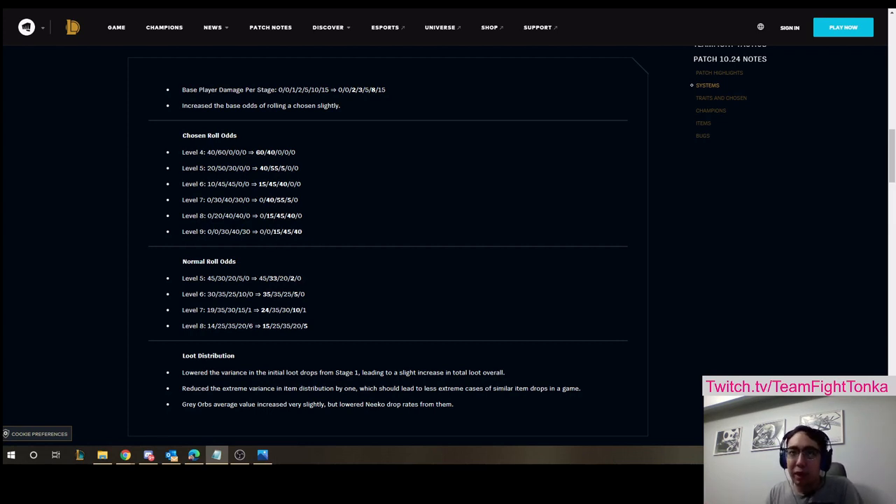They've changed it so that you can only naturally get 3 of the same item total — you'll never naturally pull more than 3 cloaks. They've also increased the diversity on getting other items, so if you've already pulled a cloak naturally, there's a lower chance you'll pull a second cloak before getting something else. They've also lowered the chance at early Neekos. The idea seems to be to get everyone off to a more balanced start, which feels a lot better. The lowest gold start I've gotten was 6, which was actually 3 two-cost units. The early game feels a lot better, especially if you're prone to insta-tilting from a 2-gold start or a Neeko start.